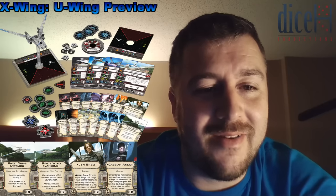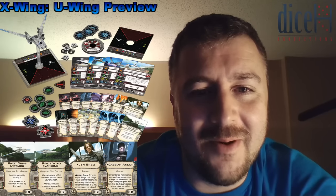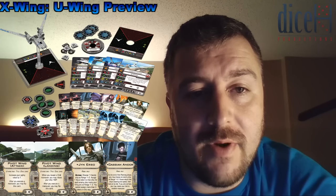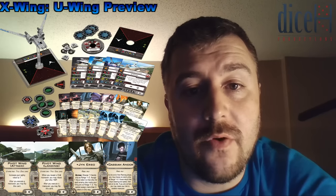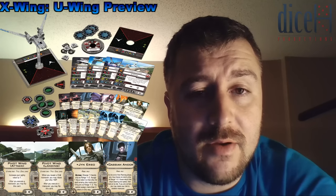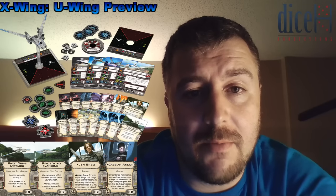I especially like the folding wings, which we'll get to in a moment. The stat line looks to be 3 attack, 1 agility, 4 hull and 4 shields — so a good rugged package really. It's nothing too beefy, but it's on the shuttle type level.